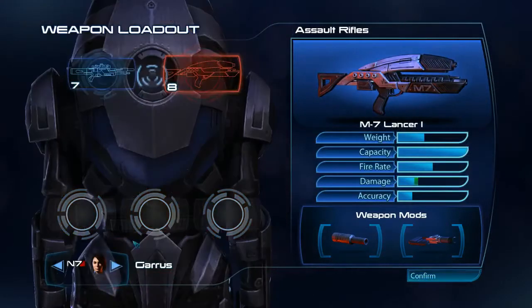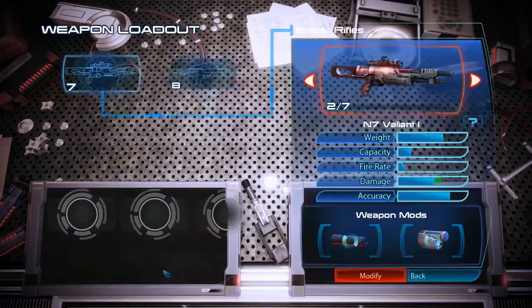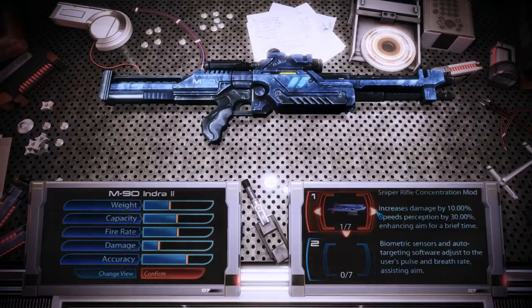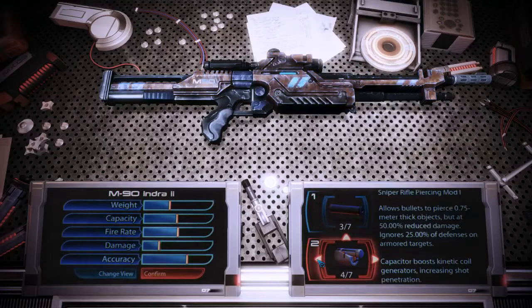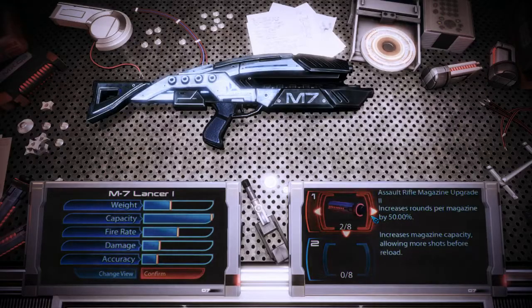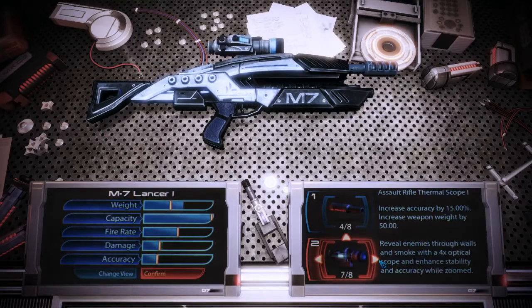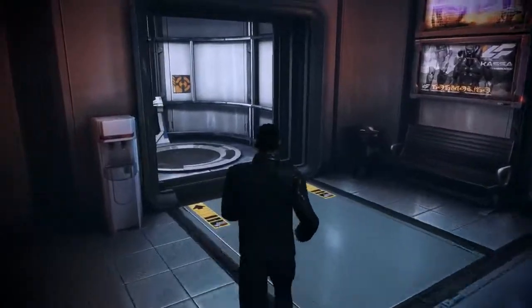The Lancer is absolutely broken and believe me, I am going to need it. I have Garrus using a Lancer too and a Valiant, which is a really good sniper rifle, but I think for the purposes of this challenge I'm going to switch to an Indra just because it fires so much faster. Damage increase and piercing — yes. For those of you on the fence about the Citadel pack, get it please. Amazing, absolutely amazing. This is how all DLCs should be.